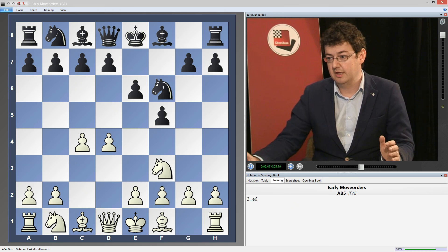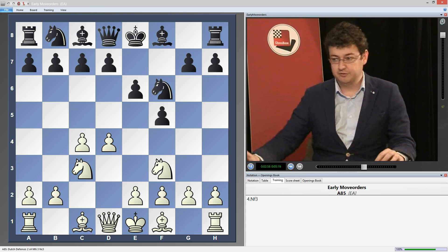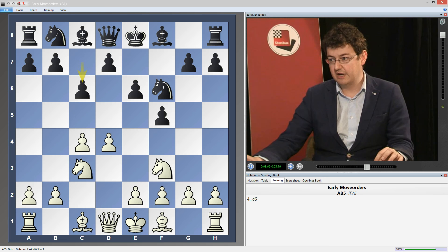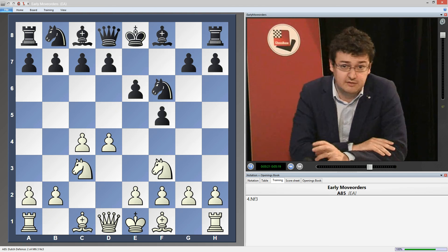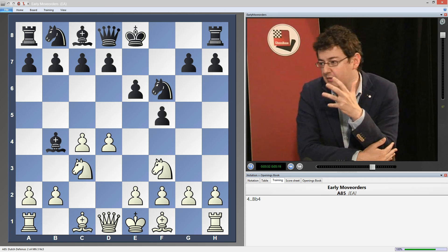If white goes knight c3, the story becomes a little different because we don't really have a useful move. If we go d5, white will have the option of going bishop f4, reaching the same problematic position we saw before. c6 is a little strange-looking here. I think this is one of the rare cases where we have to go outside our Stone Wall fortress — we go here to bishop b4, and I think we have some kind of improved Nimzo-Indian.